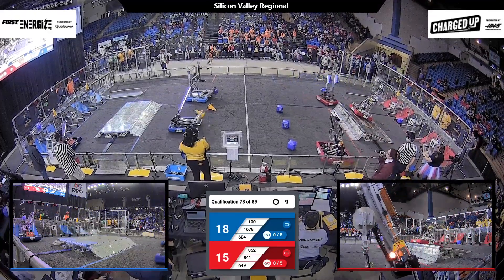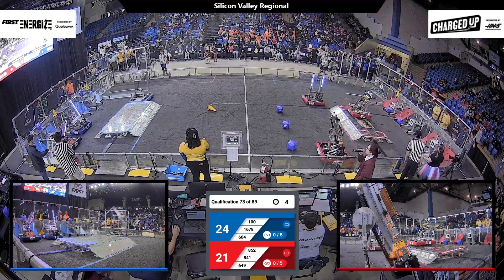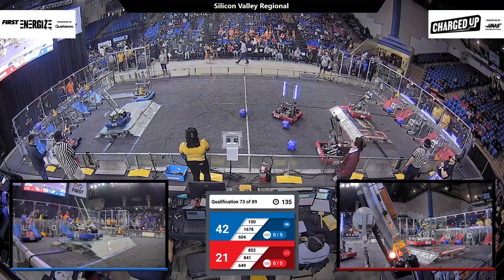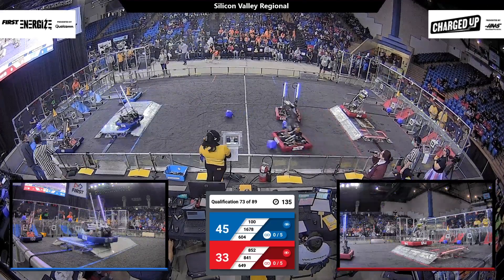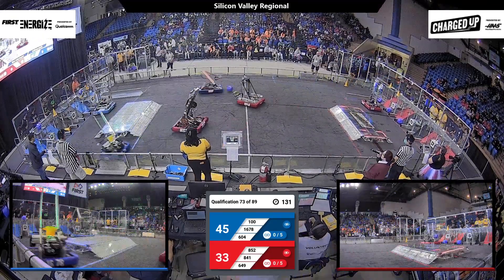Both 604 and Citrus Circuits are heading around and over the charging station respectively. Pixel will drop off an additional cube in the upper row, while Citrus Circuits drops one in the bottom row. It looks like they just made it to the charging station in the nick of time, meaning Blue Alliance will be starting to tally off with a lead.